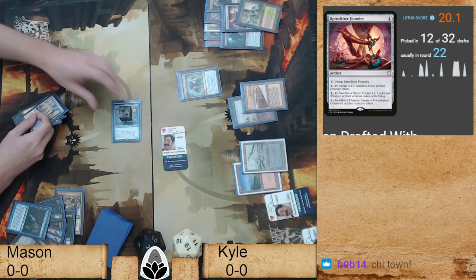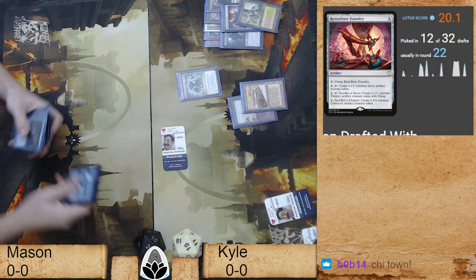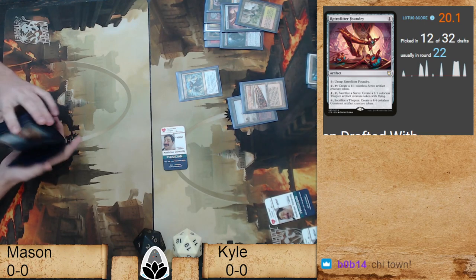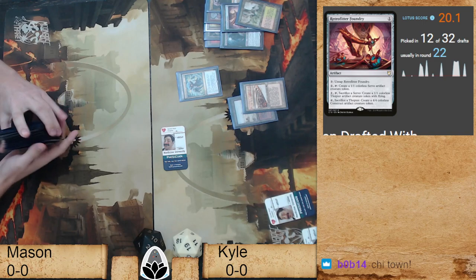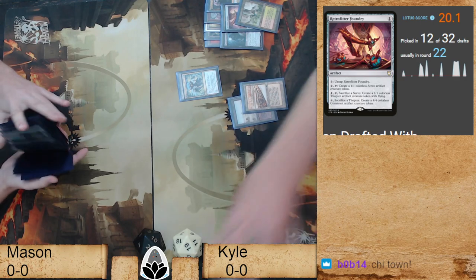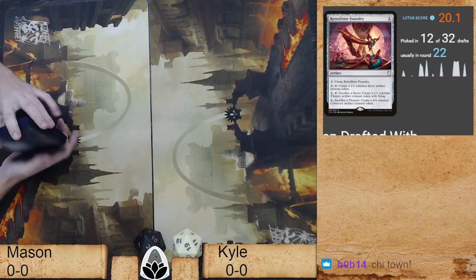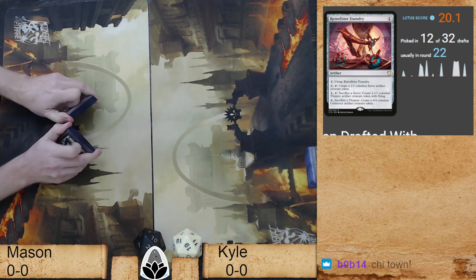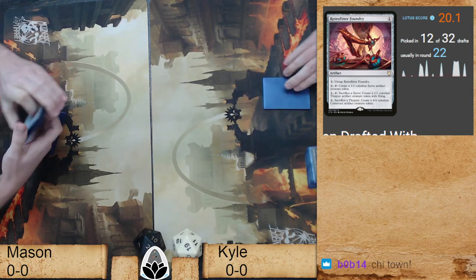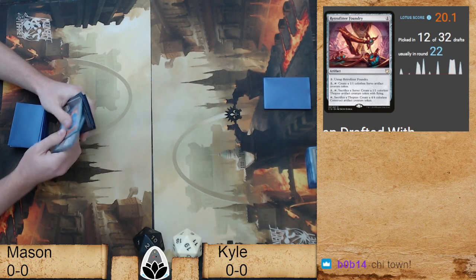Weatherbloom Command for the kill — that's it. Sometimes that last mode just gets it. That was definitely a good start for Mason, but the mix of the Dauthi and just enough aggression — when Kyle drafted it, sometimes Dauthi Voidwalker can just go wire to wire. It does so many games where it can just go 21 because your opponent doesn't find a removal spell. It is a very real thing.